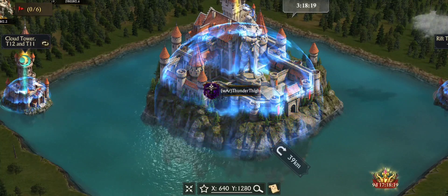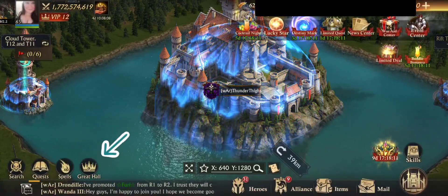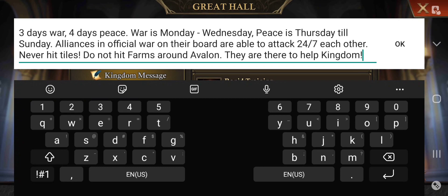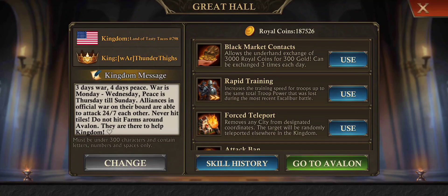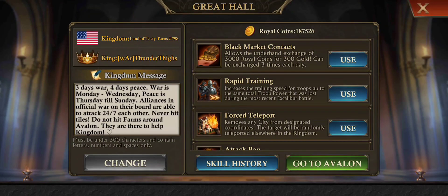Something else you have access to when you're a King is the Kingdom message board. You can go to your Great Hall. This is where you'll find all of the skills and buffs for your Kingdom. You can also see the Kingdom name and whoever the King is. The message board is a stationary message that the Kingdom has up all the time, but if you change it — let's just add a heart — then press OK and press change, and it notifies everyone on the Great Hall with a little red mark that it's been updated.